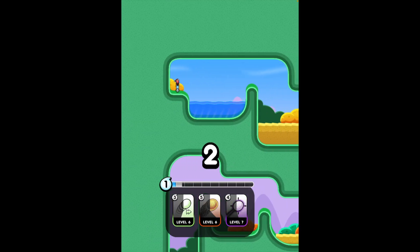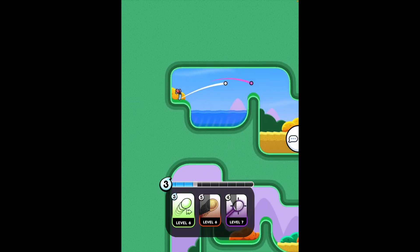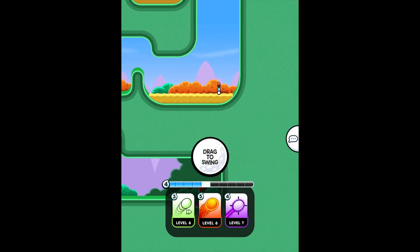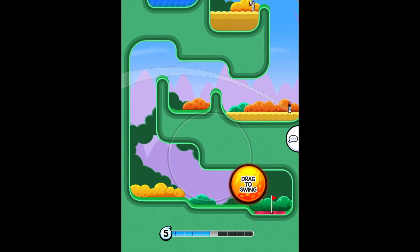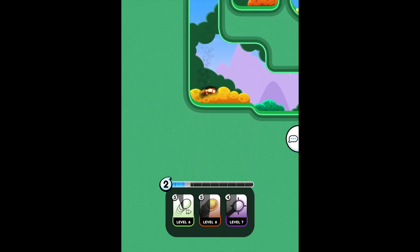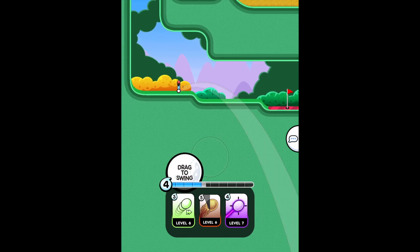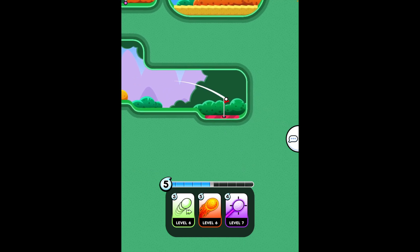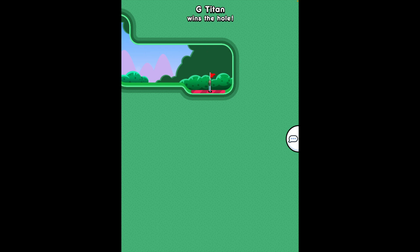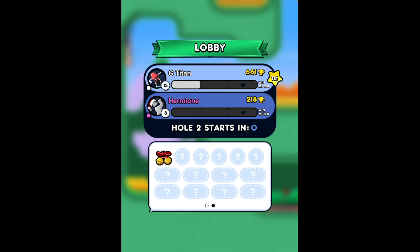On this hole, you want to aim about right here and then you'll go over like that. If you have fire, you'll want to hit it over the post. Or you could bounce it off the wall here and go in the hole. It just depends how much power you have on your ball.